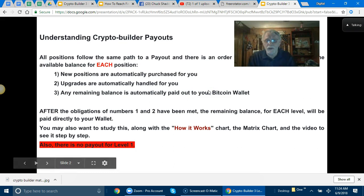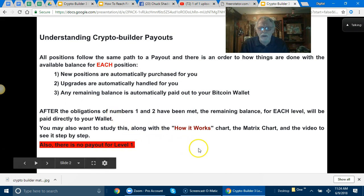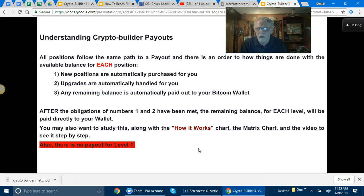Understanding the crypto builder payouts — this is something that most people don't understand, and I want to make sure they do. All positions follow the same path to payout, and there is an order to how things are done. With the available balance for each position: first, new positions are automatically purchased for you; second, upgrades are automatically handled for you; third, any remaining balance is automatically paid out to your bitcoin wallet. After the obligations of numbers one and two have been met, the remaining balance for each level will be paid directly to your wallet.